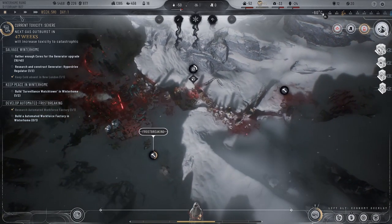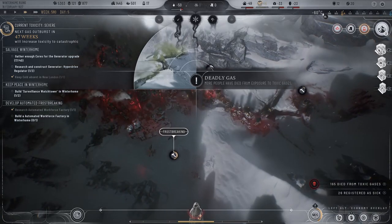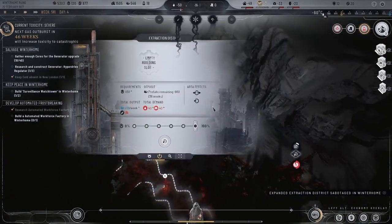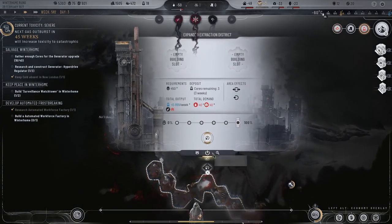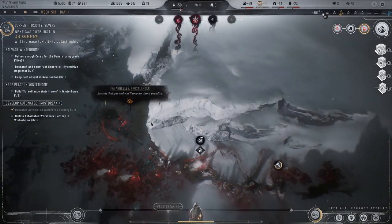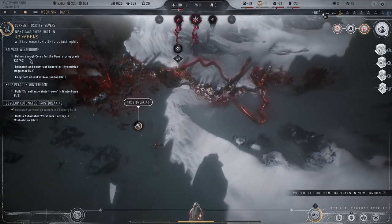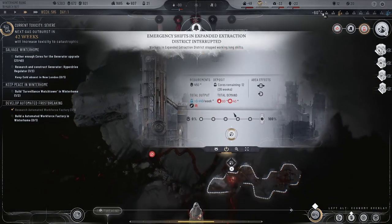Yeah, once those guys are done frost breaking over here — yes, yes, I know. Let me expand this again. Can't — prefabs. Okay. Repair. 'Breathe that gas and you'll see your paradise.' Okay, we've gathered 20. Alright, so that's huge — let's emergency shift there as well. There's 12 there.